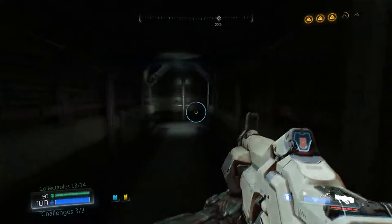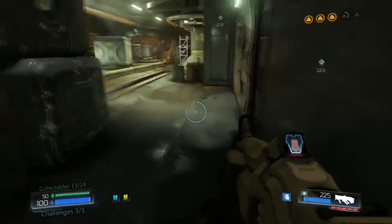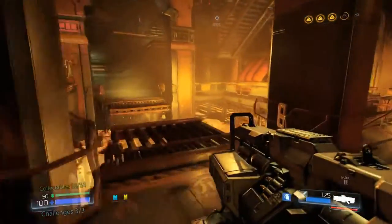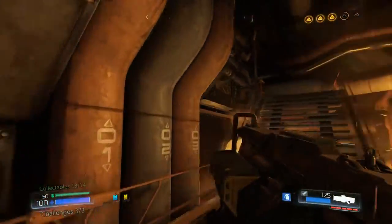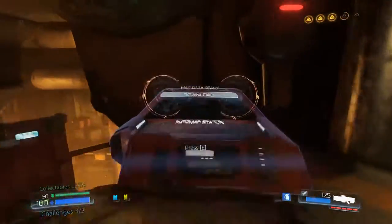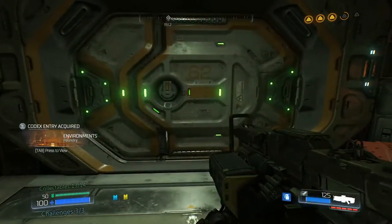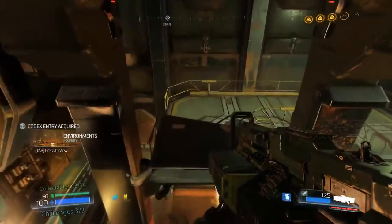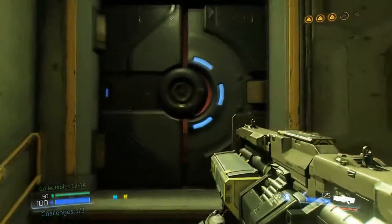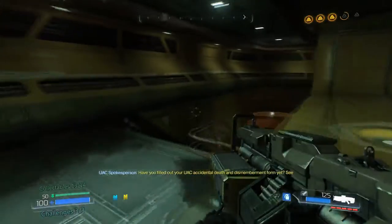After you've got the Praetor Token, go back down and enter through the double doors right next to you to find the final gore nest. After destroying the gore nest, the giant airlock doors in the middle of the map will finally have opened. You can get to it by proceeding straight through this room — be sure to collect the auto map on the way.